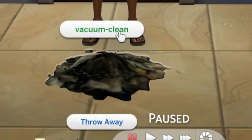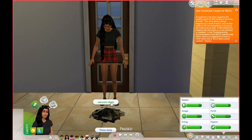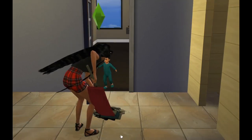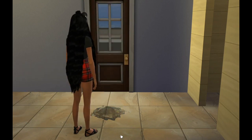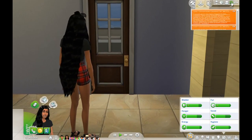Let's click on the trash — and there it is, guys! It says you can either throw it away or vacuum clean. Let's see this animation in action. And there's the vacuum! You'll see that it works perfectly. Now it is wiped clean.